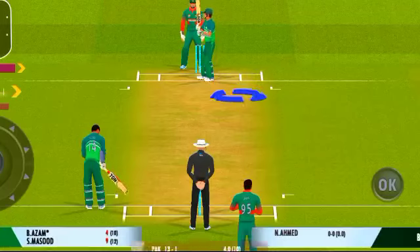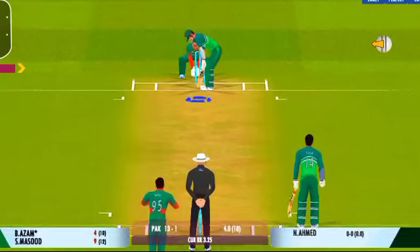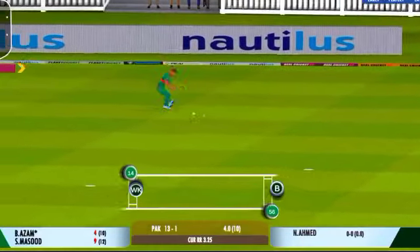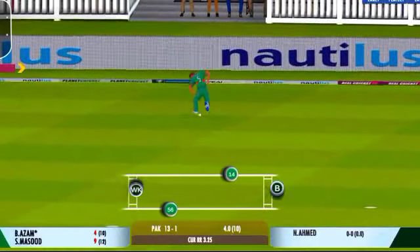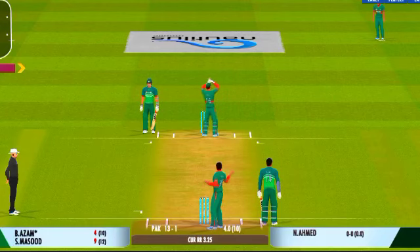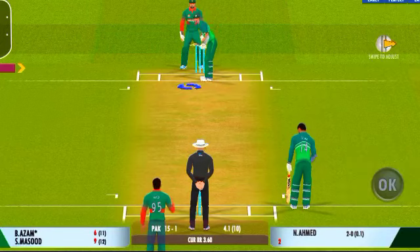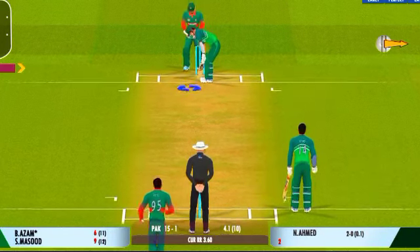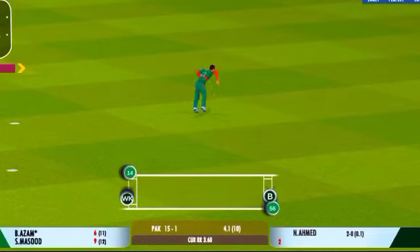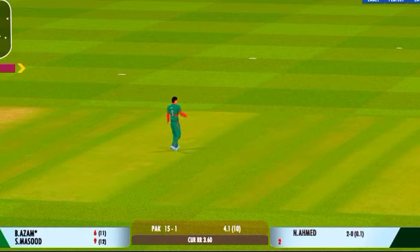The spinner has been brought back into the attack — change of angle, he has decided to bowl round the stumps now. Well played for a single. He has misjudged it completely; looks like he couldn't judge the pace of the ball. This kind of fielding effort is really not going to help. Nicely played for a single. The fielder backed up quickly and saved a possible boundary there — good awareness.